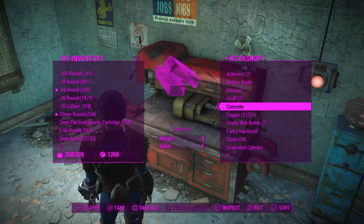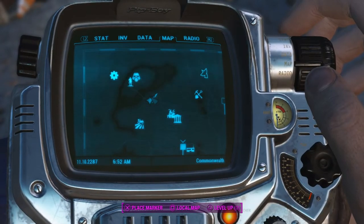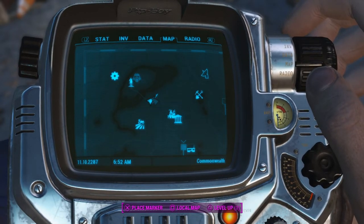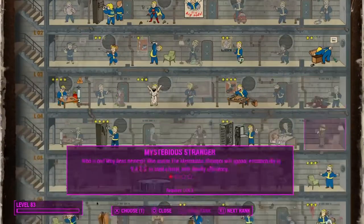You're going to go to the workshop — if you didn't see, I have 21,000 copper. We're going to pick up that quantity. I'm carrying too much to run but I'm high enough level that I have a perk that lets me hold a lot of stuff. Before you do all this, you'll want to put about 6 points into Luck and get the Idiot Savant perk, which goes all the way to level 3. I highly recommend it — it will boost the XP you get a lot faster.